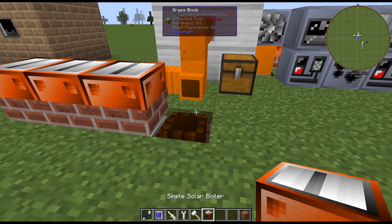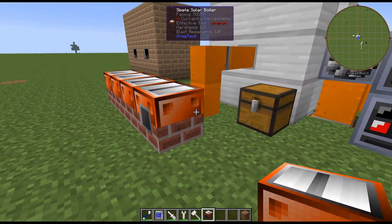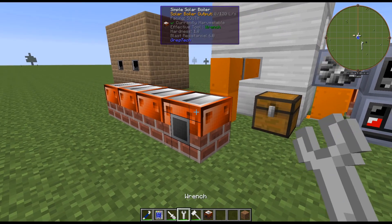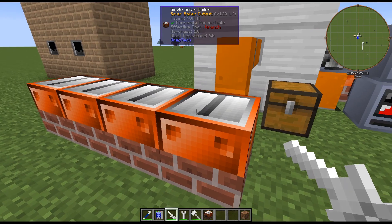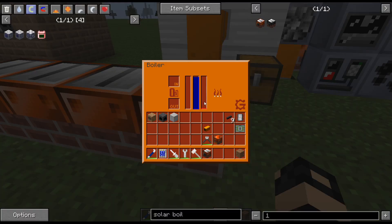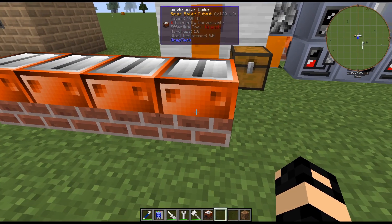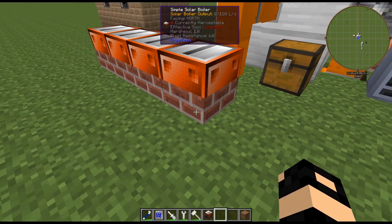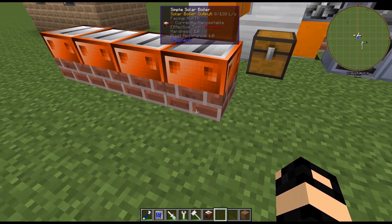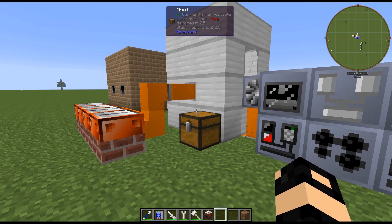These are placed down the same as any other boiler, although they don't auto output to any side — you have to move the output. That little gray square is the output, so move it and face it accordingly. These will immediately start filling up with water using heat. Just be careful when you place these down because they immediately start heating up, and if you have a long line and you're not producing enough water to fill the whole line up almost instantly, these boilers may heat up before they get water and they will explode.